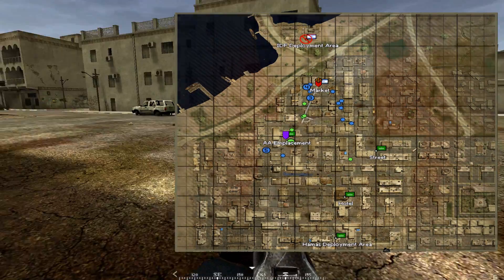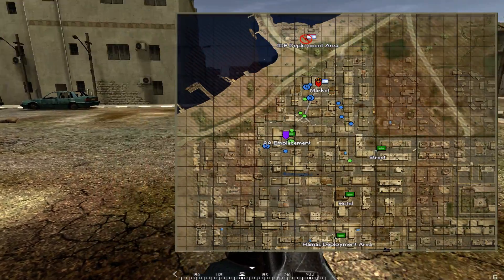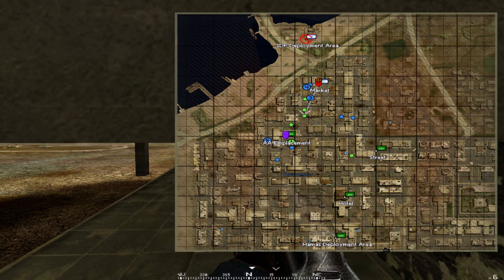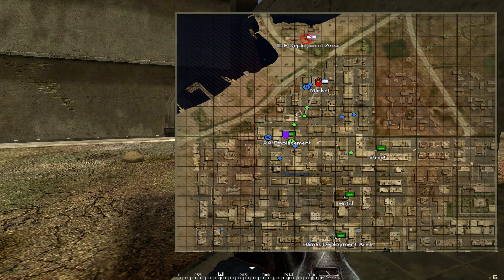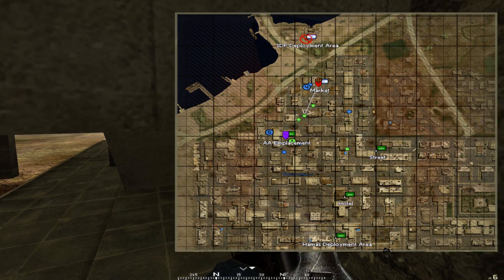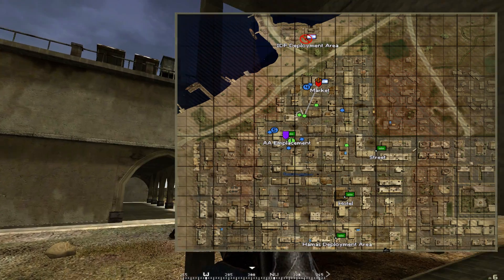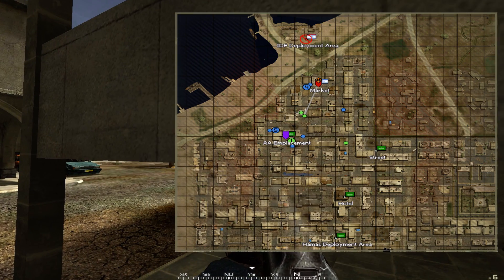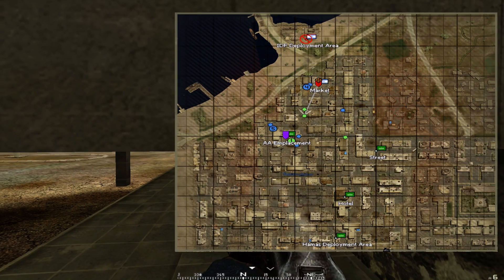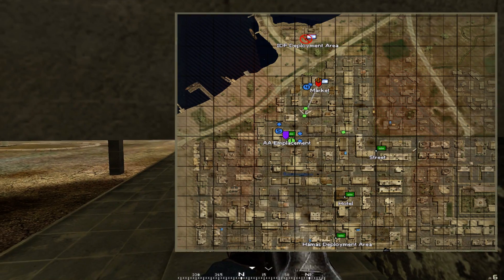On the map screen you can see a marking that indicates where your character currently is. There are blue and green dots on the map — the green dots are friendly units from the same squad as you, and the blue dots are members of other squads who are still friendly.